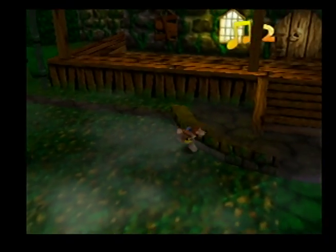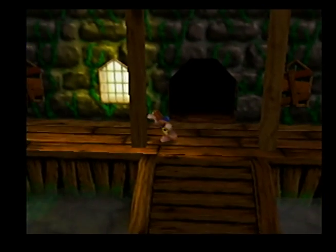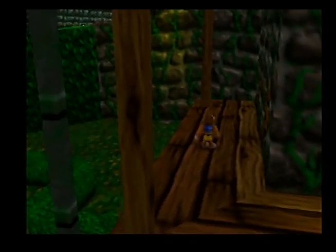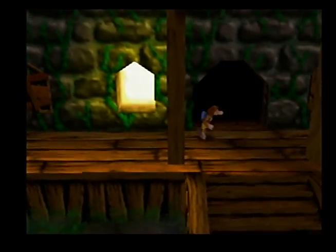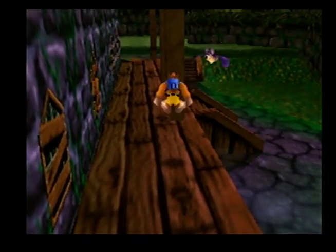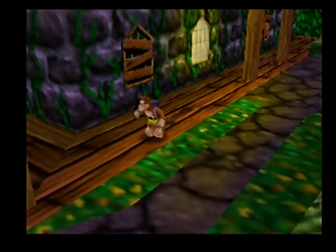They gift you notes right away, so we're going to grab them. I have sort of a method — go ahead and bust this door, but I won't go in there just yet. My method is to go around this house first things first and bust all the windows you see that can be busted. The camera angles in here can really suck sometimes, so we'll do ground level first.